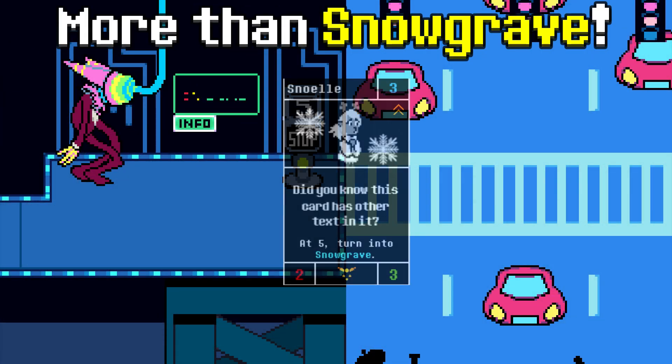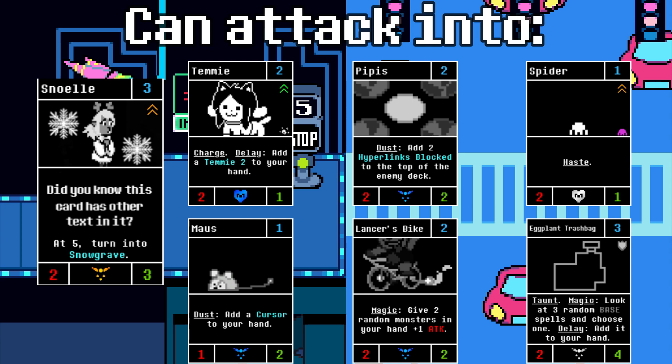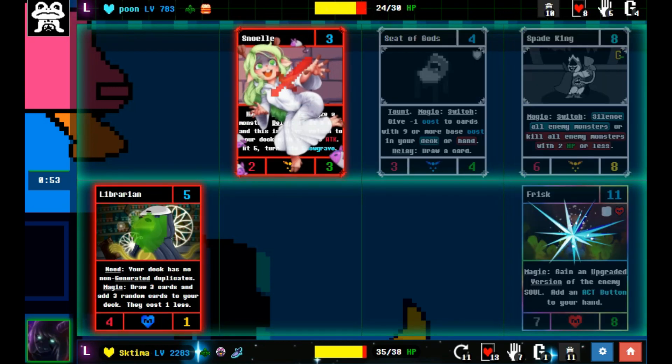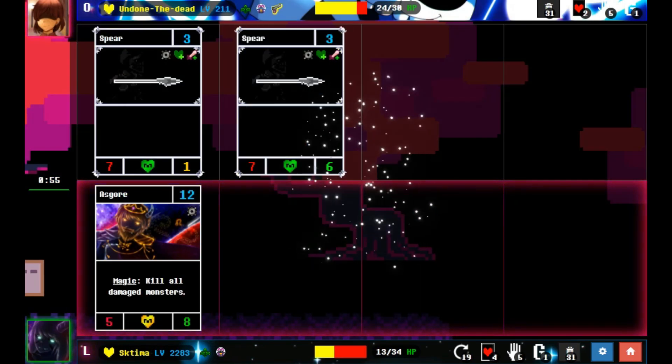The big secret is that Snowyle is actually a decent card without Snowgrave. In fact, Snowyle has the most utility out of any card in the game. She has great defensive stats. She's good versus fast decks because she's a cheap haste monster, good versus midrange decks because a well-timed paralysis can give you loads of tempo, and good versus stall decks because — oh right — Snowgrave.